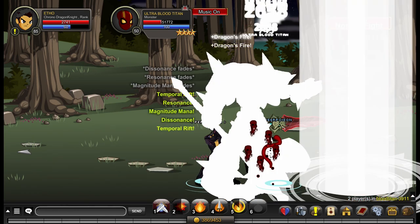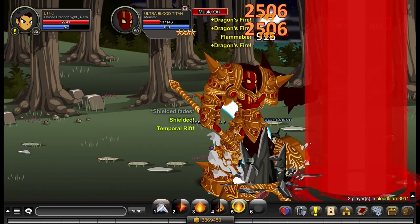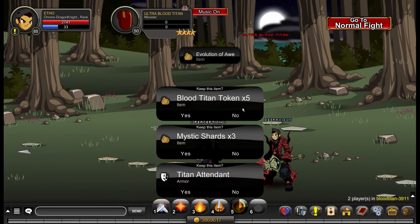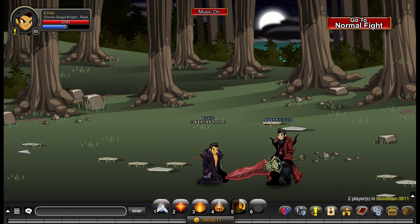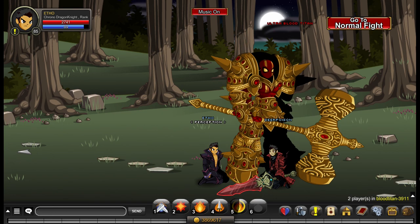Weapon range is actually kind of tricky with this class. Like with enhancements, you need to be using whichever weapon range gives you the best damage output. Sillant, who I went to for a lot of help on this class, tested the damage output using a stable weapon, a mid stable weapon, and an unstable weapon, and he found that the stable weapon yielded the best results. I'll further elaborate on that when explaining the class later in the video.